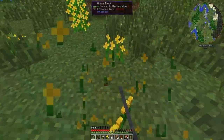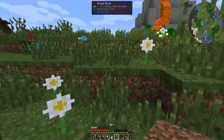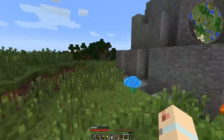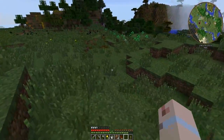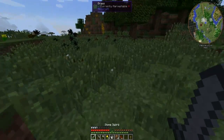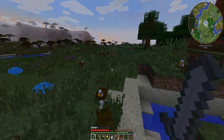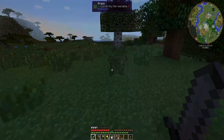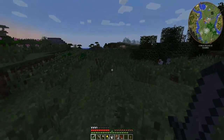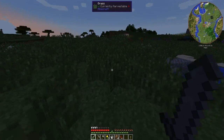I'll grab some more of these yellow ones because we need them. All right, so we've got no food left now, and the sun is going down, which is never a good thing. Black flower — come on, run! Run like the wind! Except don't fall down there, because that would be bad. Come on, the sun's going down, I'm going to die.